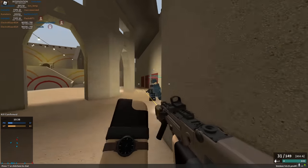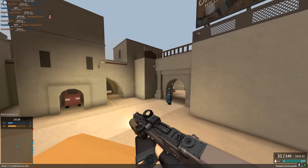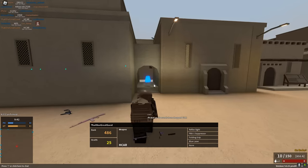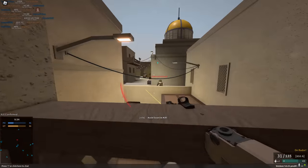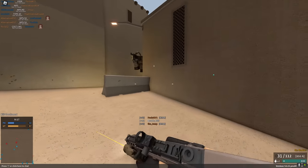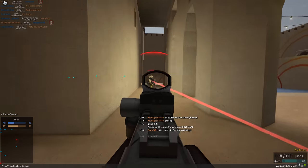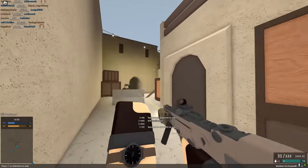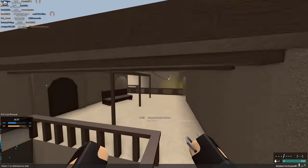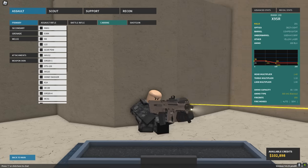Getting kills and finding a rhythm with the X95R. There's a BFG out here — I love how everyone just puts the most random attachments on the BFG. I'm up against some really high-ranked players, but still getting kills. After a quad kill and multi-kill, the energy is flowing. I'm starting to like the gun very much — 850 fire rate and a three-shot, which is actually pretty decent.